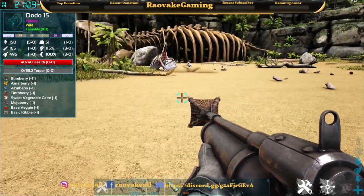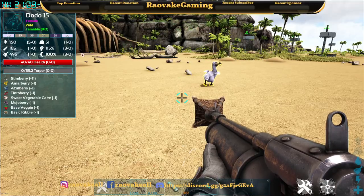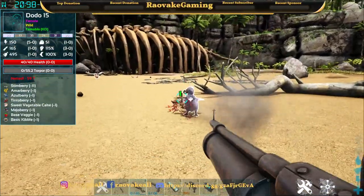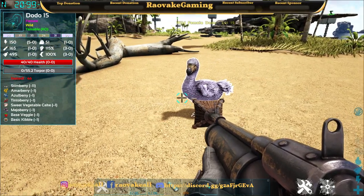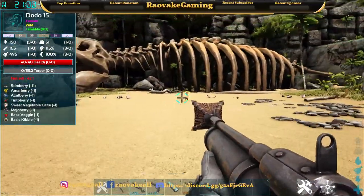After the 60 seconds has passed, the creature will be able to wander around again. And you cannot immediately net it. My guess is there's about 30 seconds or so between the time frame of getting released from the net and being able to net it again.